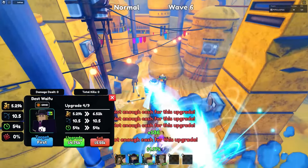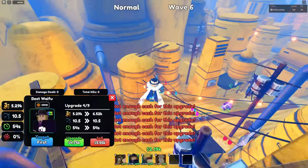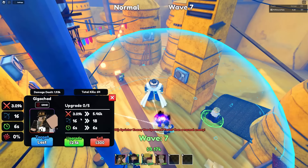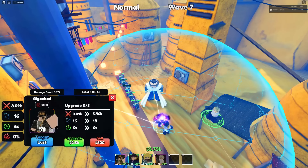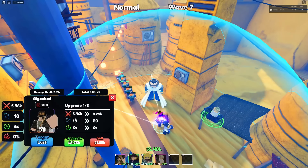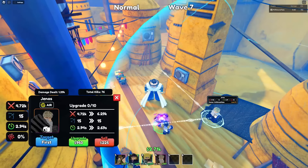Best waifu isn't really the best farm for fast showcases — she's so slow. But anyway, Giga Chad's base stats are 3,090 damage with 16 range and 6 SPA. Next upgrade: his stats are 5,460 damage with 18 range and 6 SPA.